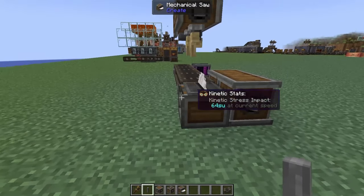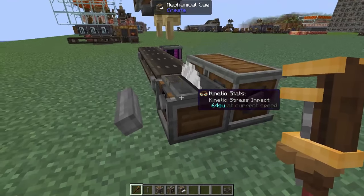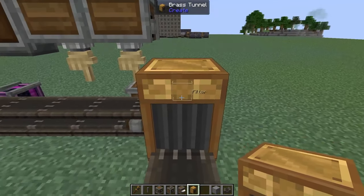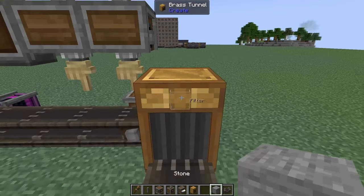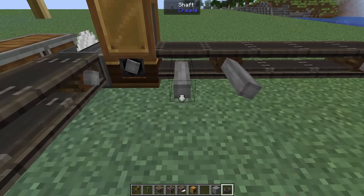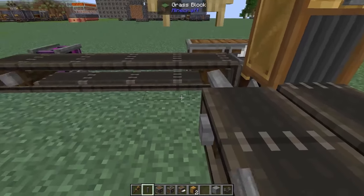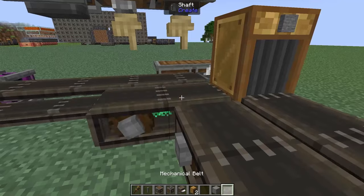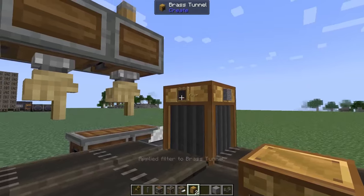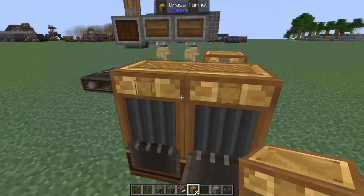Starting behind our mechanical saw we need to add in our stone system. We're gonna add in a belt, turn it around so it faces into our saw, and make this belt six blocks long. On the first block we're gonna add in a brass tunnel filtered for stone, and on the third block of the belt we're gonna add in a shaft. Then behind our belt with the deployers we're gonna add in another two-block belt, and because of the way the tunnels work we'll add the filter to this belt for anything that isn't stone.